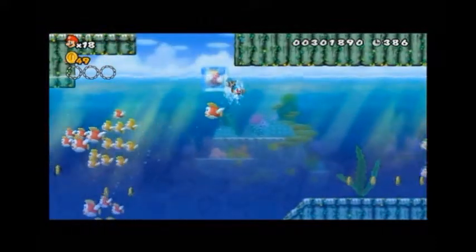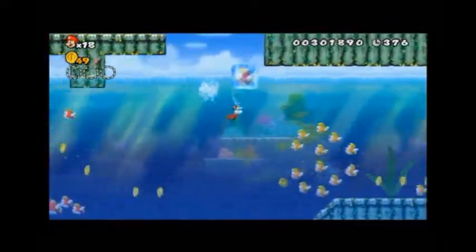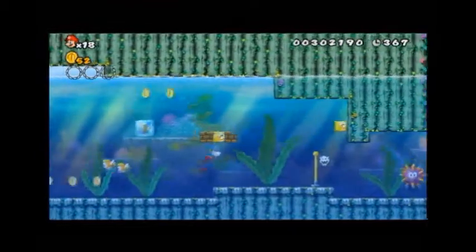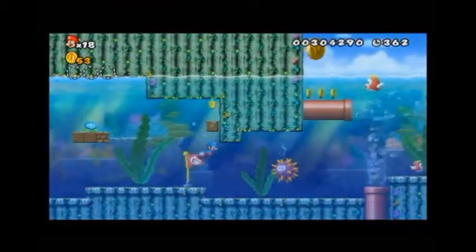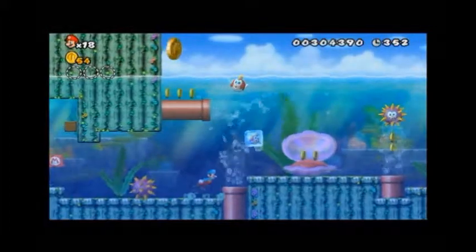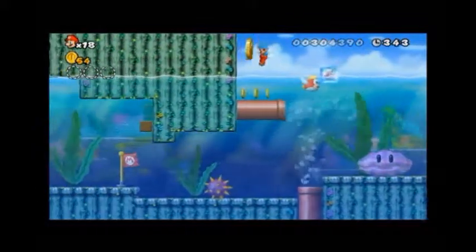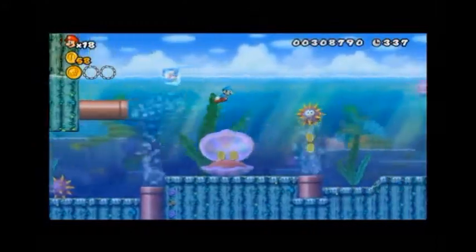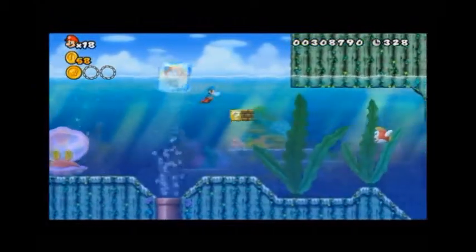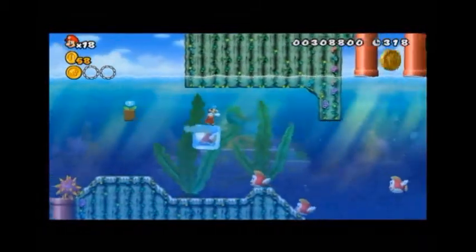Let's see if there's anything up here. So, just swim by all these fish — Cheep Cheeps, I think they're called. I don't remember. Once they're frozen, they just float, cause then you don't have to worry about them as much. Just trying to survive and collect all the secrets that I'm not 100% sure on. I feel like I'm trying to figure something out while I'm playing this, but I'm not figuring anything out.